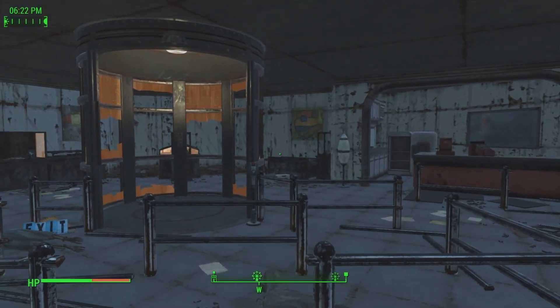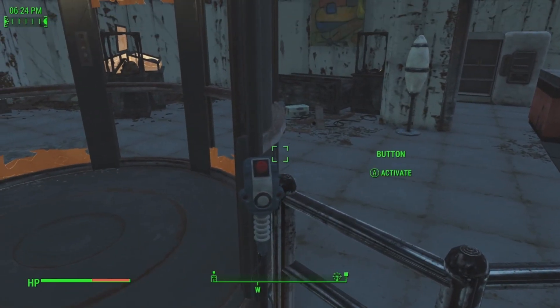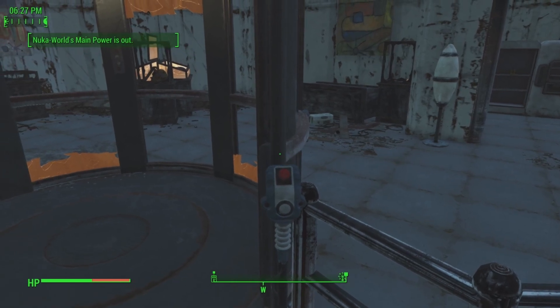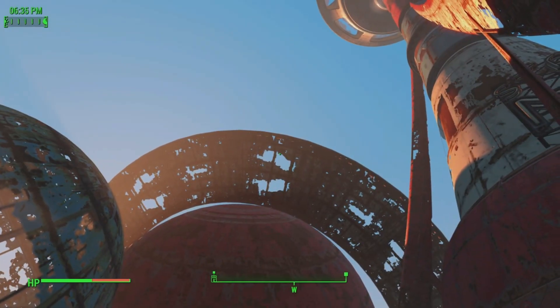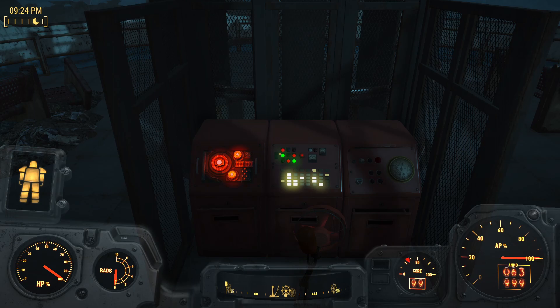For the last one, come back to where we just were — there is an elevator here. Since I have not completed the powering up of the amusement park, if you press this it says Nuka World's main power is out. Once you complete that quest, you'll be able to come back here, press the button, and head up into the observatory to get it. The other way is by using a jetpack to climb all the way to the top — there are videos on YouTube for that. So we're going to fast forward and show you where it is: once you complete the quest that powers up the amusement park, press the elevator button, come up to the top, and on this console is where the last star core we need is.